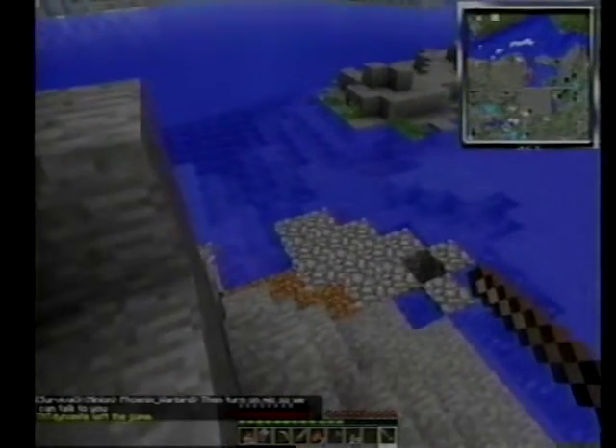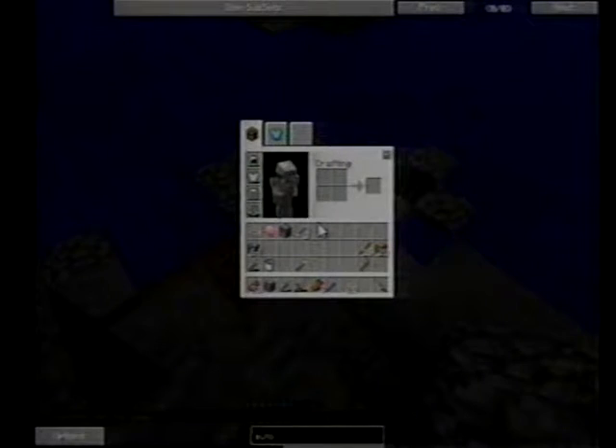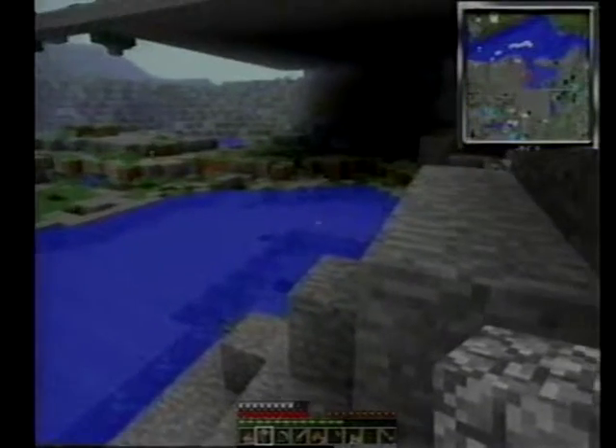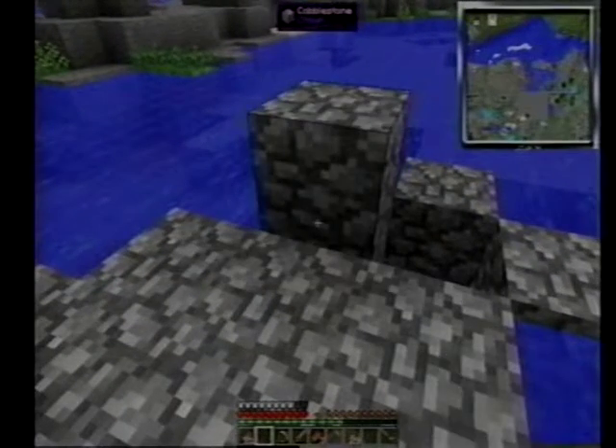The nice thing about this is I should be able to stand relatively far away from the shade structure. I can even build myself a little shelter away from the shade structure, and then I'll just look at the Enderman, and he'll get all angry and come fight me, and I won't have to deal with any of the other mobs.